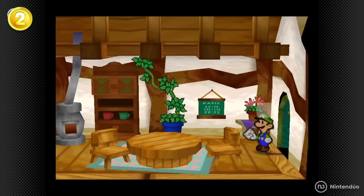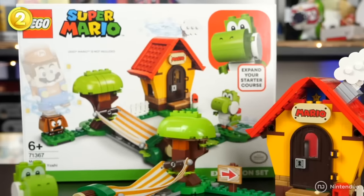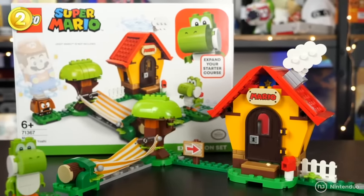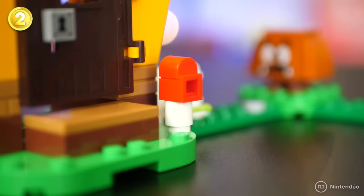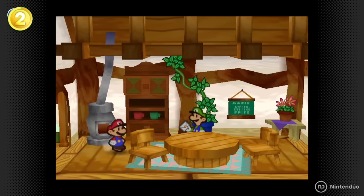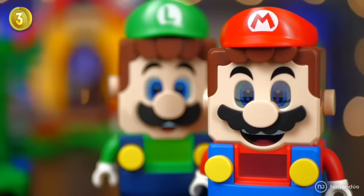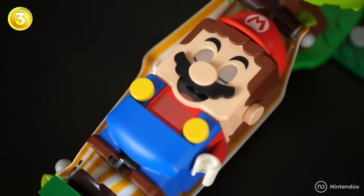In Paper Mario, we've always been able to see what Super Mario's house looks like — something rather rare in the plumber's platform games. The Mario House and Yoshi set represents the same house from the games, complete with his red roof, Mario sign, and mailbox. A small detail: in these games, Mario and Luigi live together, although there's no trace of Luigi in this set.